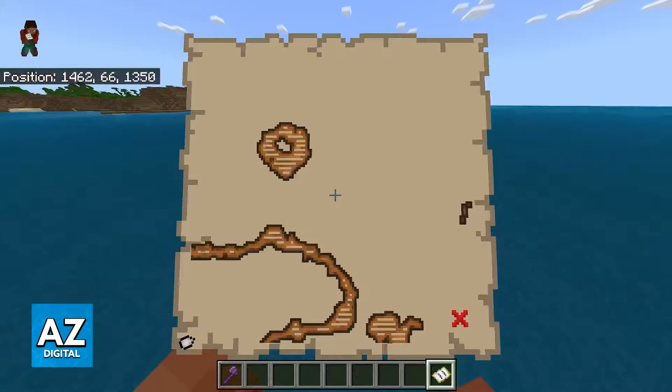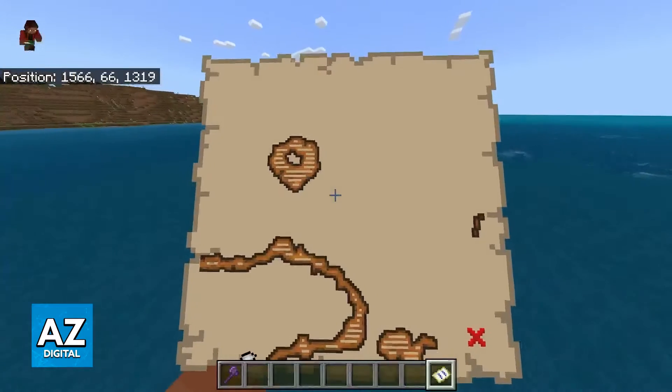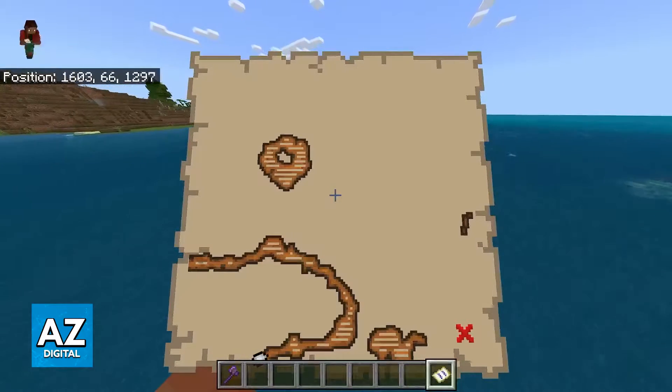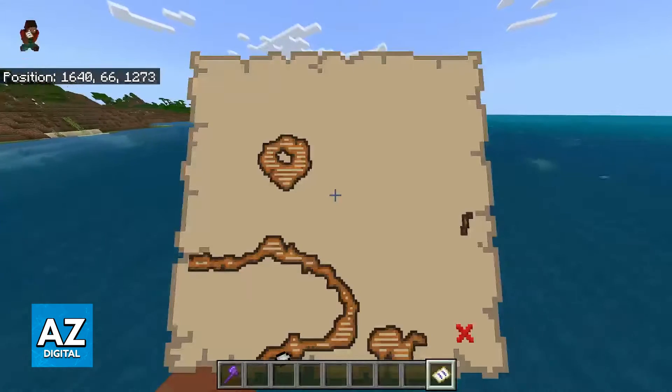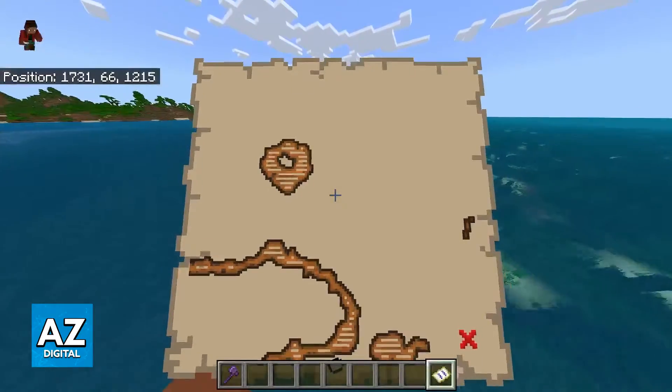Once you reach closer and closer to the X, you will be able to locate the treasure, regardless of where it is. Just go over to the X and try to find roughly where it is located. I'm going to finish flying there soon and I'm going to show you.